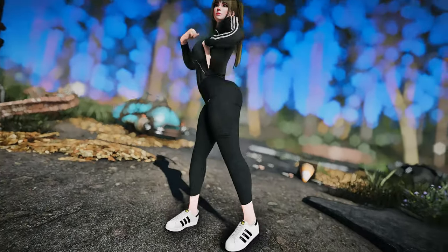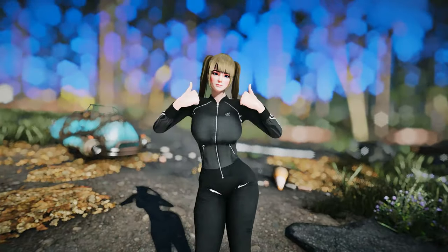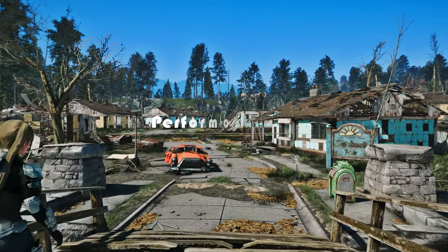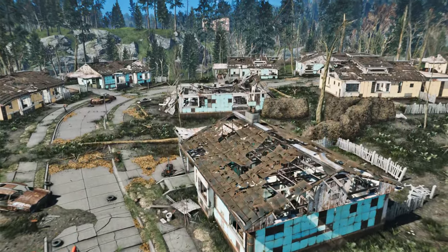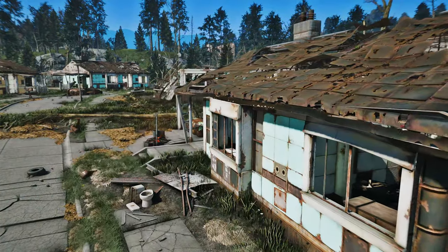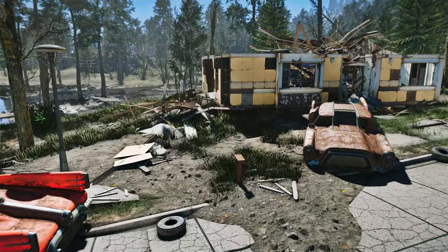Let's dive in and see what wonders await us in this month's top Fallout 4 mods. The first mod I'd like to introduce is the Perform Out Base mod. The Perform Out Base mod goes beyond being a simple optimization mod — it's a massive 13GB overhaul that includes complete fixes for all textures and related bugs.